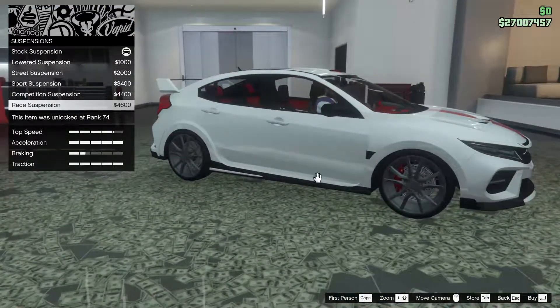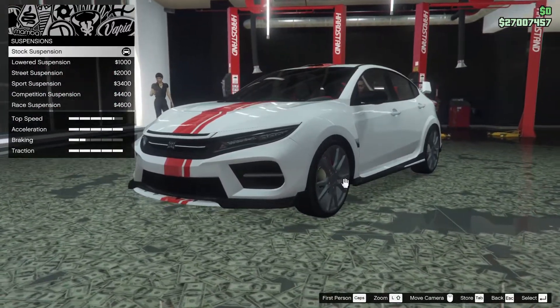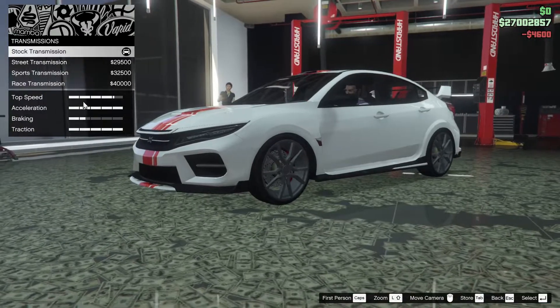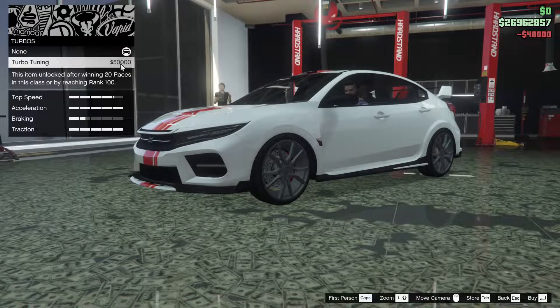Next up for the suspension — oh, okay, you can't actually camber this thing out too bad. Let's just drop the suspension then. I think that looks pretty good. Next up, we got the transmission all the way up of course, and the turbo as well.